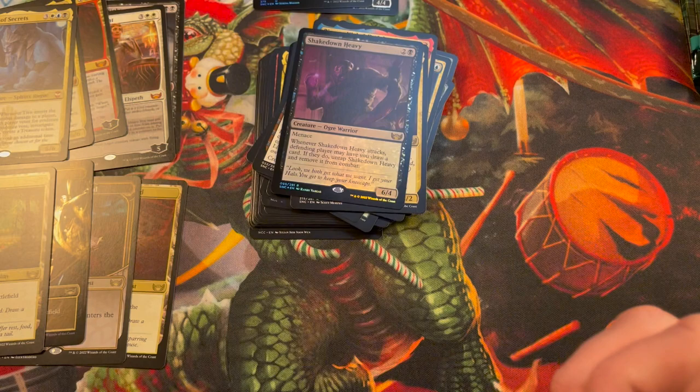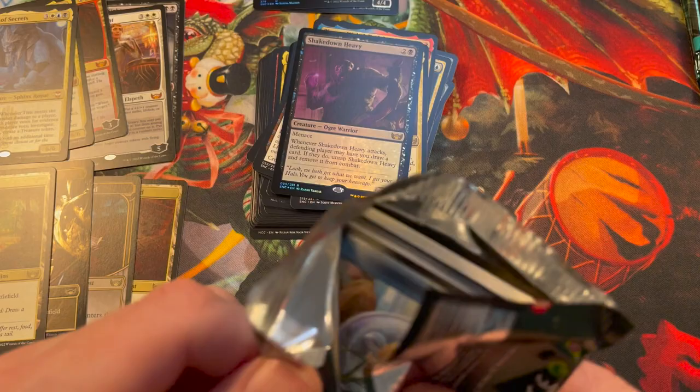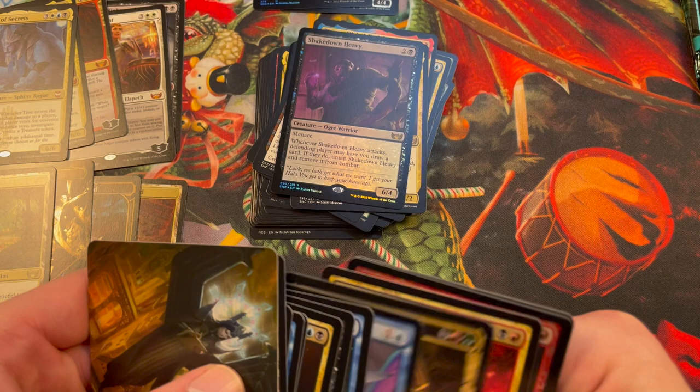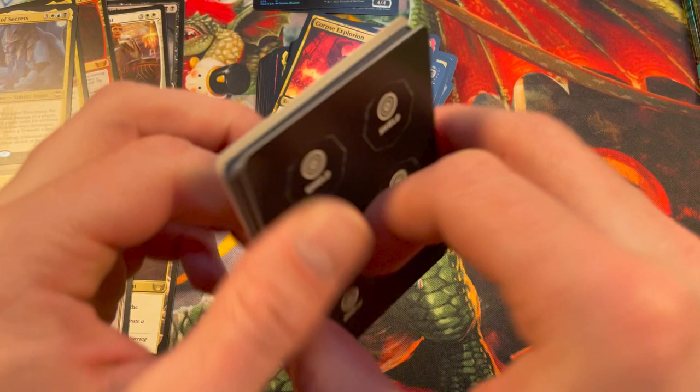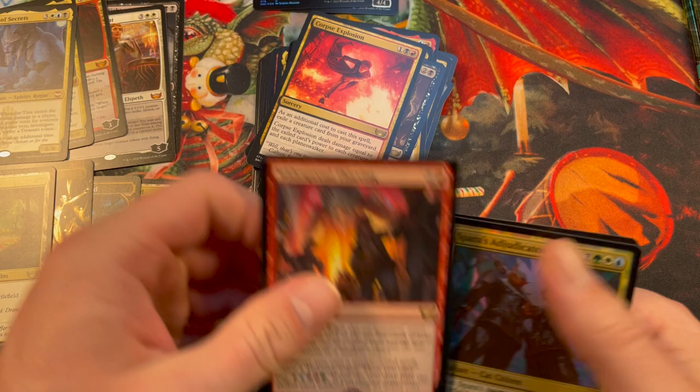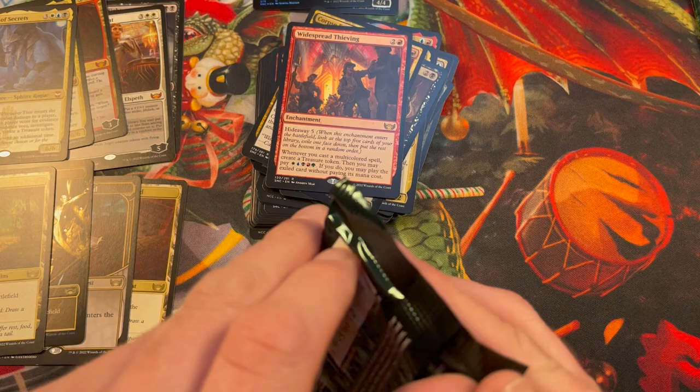Rico Streetwise. Let's see — I believe this is pack number four and then we'll be done. Let's see what we get. Pop's Explosion — might I add, that's a mythic! And we have Widespread Feeding — we have a thousand of those. Maybe we should do a giveaway for a Widespread Feeding. Look out for that, we might do that.